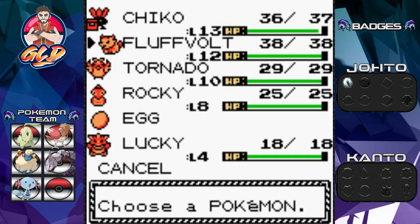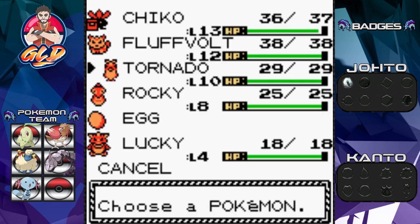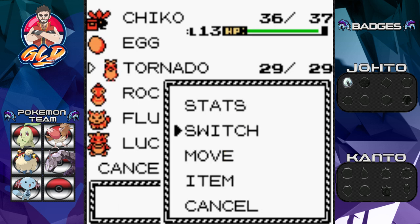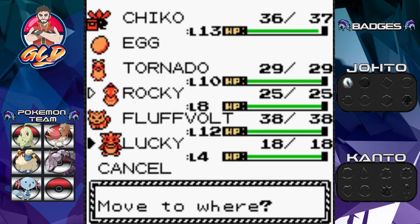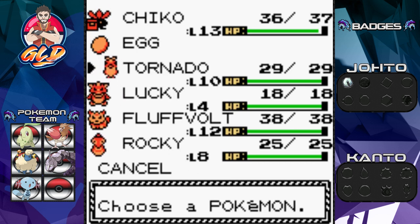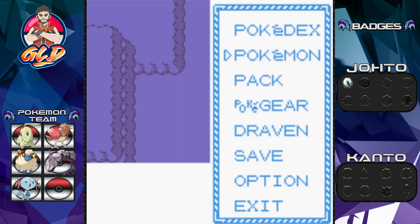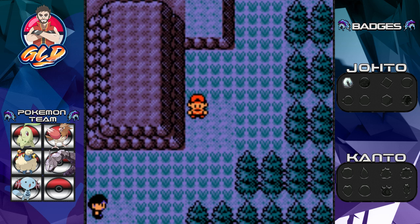Right now Fluffvolt and Rocky can't really grow too much because they won't listen to us. We're going to move them away for a bit. Totodile is going to stay with us for another episode or so going into the gym battle since it has a distinct advantage against the next gym. And this egg — I can't wait till it hatches. There's going to be a lot of heavy editing as we battle through this route.